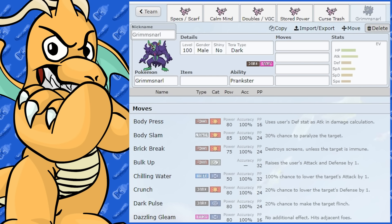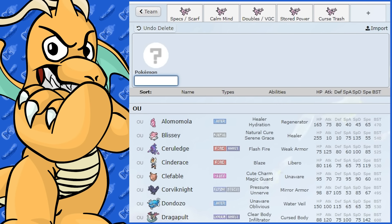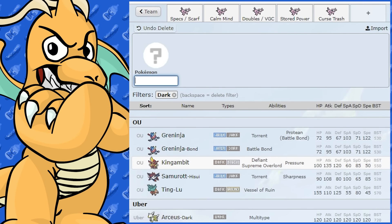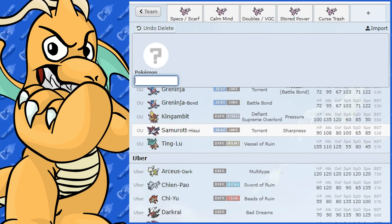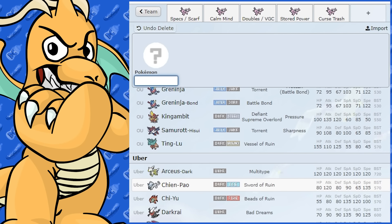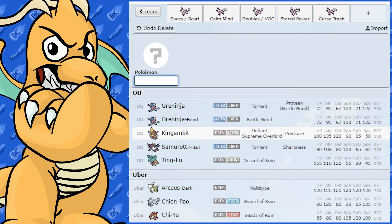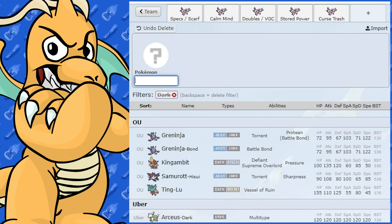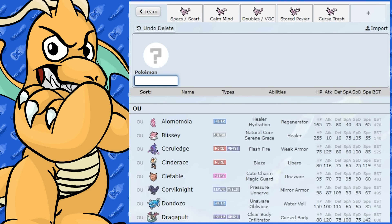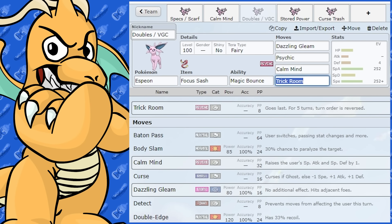Let's look at some Dark-type partners. You've got Kingambit — that's always a good one. Ting-Lu, Samurott — very good. Chi-Yu and Roaring Moon are good ones too. Sableye isn't bad either. There are quite a few Pokemon that could work well alongside Espeon whether you're running Singles or Doubles.